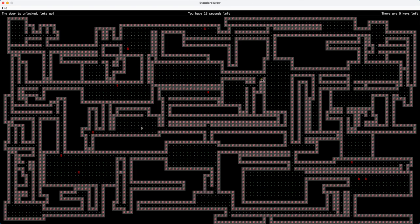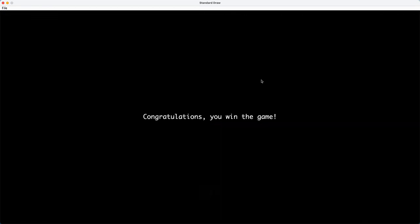And now, how do I get to the last key? So I get the last key, and you see this door — it was locked, but now it's unlocked. 10 seconds, let's go. And I press S again. I win the game. It will go back to the main menu again.